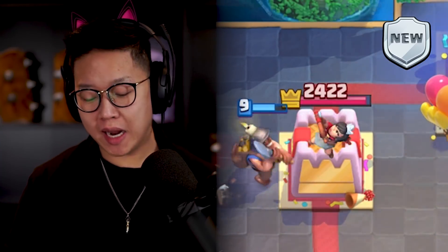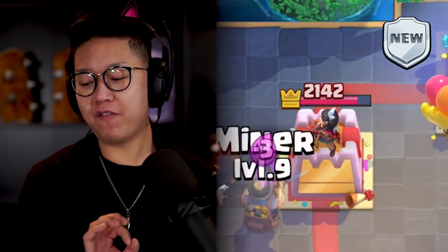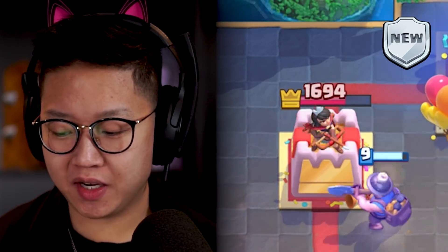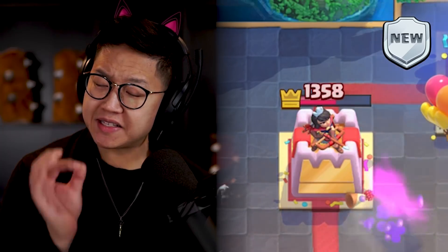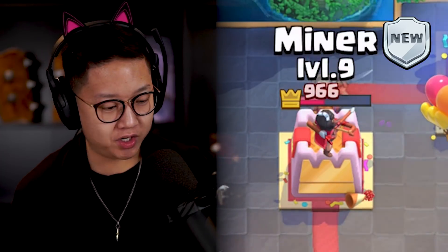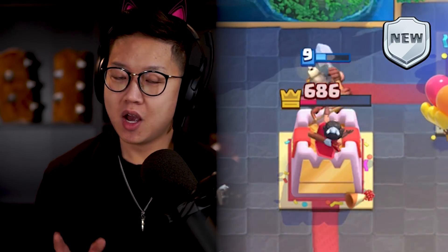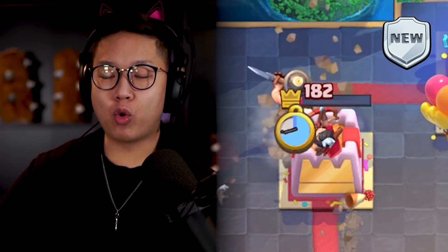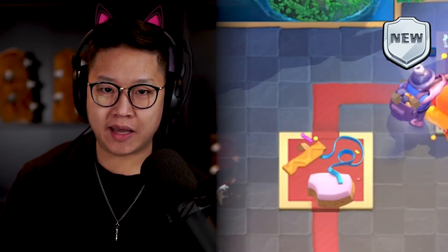The Miner is getting a reduction in crown damage from 40% down to 35%. That means his crown tower damage is reducing from 64 to 56. That's not very significant. But for Miner chip decks, it's going to go from 40 Miner shovel hits to 46 Miner shovel hits. With poison in that equation, it means you're going to have to send one more cycle of Miner to end the game.